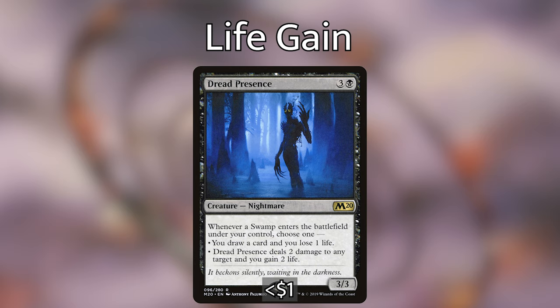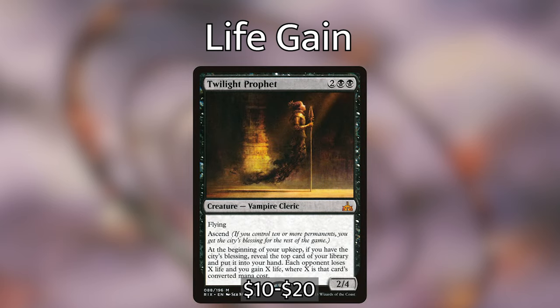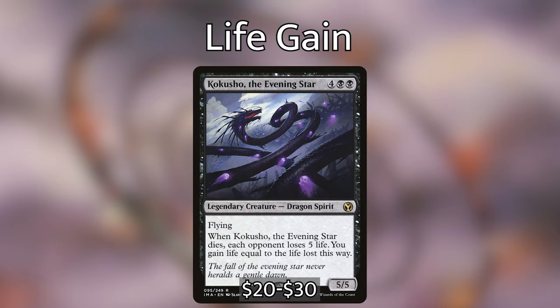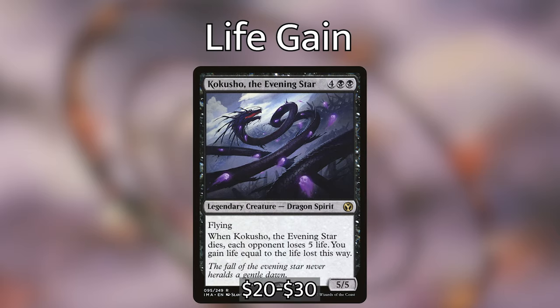Dread Presence, three and a black for a 3/3 Nightmare — whenever a swamp enters under your control, choose: draw a card and lose one life, or deal two damage to any target and gain two life. Twilight Prophet, two black black for a 2/4 flying Vampire Cleric with ascend — at your upkeep with the city's blessing, reveal top card, put it in hand; each opponent loses X life and you gain X life where X is its CMC. Gray Merchant of Asphodel (Gary), three black black for a 2/4 — on enter, each opponent loses X life where X is your devotion to black; you gain life equal to life lost. Kukusho the Evening Star, four black black for a 5/5 legendary Dragon Spirit with flying — when put into a graveyard from play, each opponent loses five life and you gain life equal to life lost, potentially gaining 15 life with Vito out.